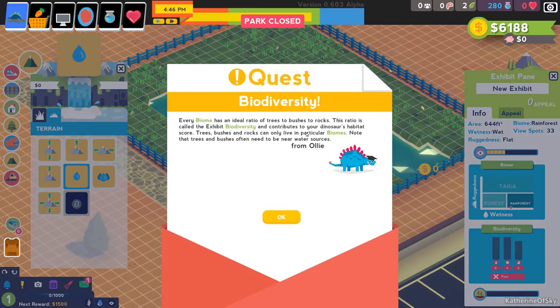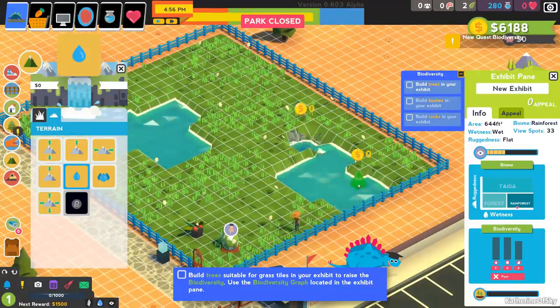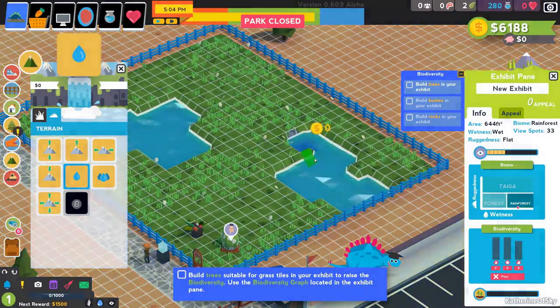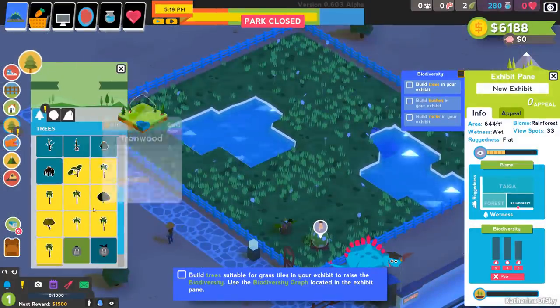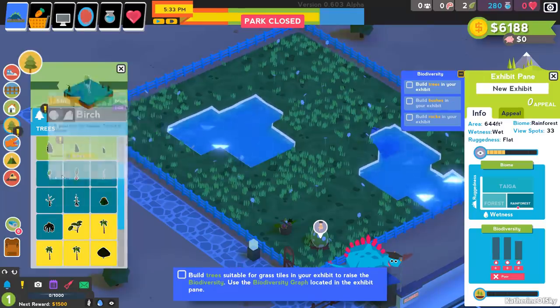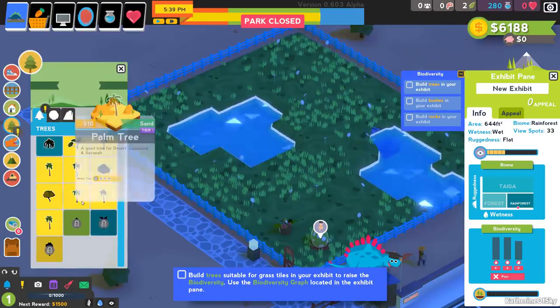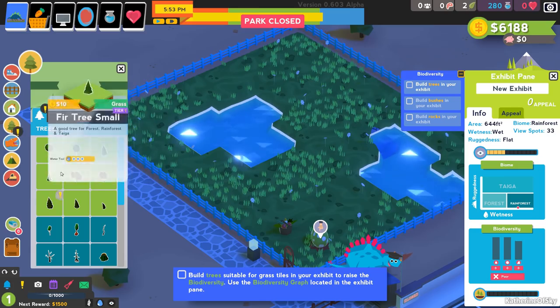Every biome has an ideal ratio of trees to bushes to rocks — this is called exhibit biodiversity and contributes to the dinosaur's habitat score. Trees and bushes often need to be near water sources. I love how this is color coded: light green is forest, rainforest, and taiga; teal is swamp, tundra, and alpine; yellow is desert, grassland, and savanna. All this stuff is color coded this way — very easy to find. Let's build some trees in the exhibit near the water.